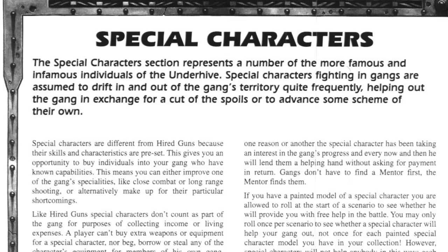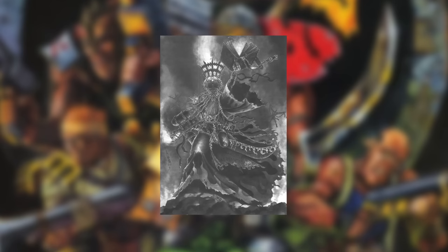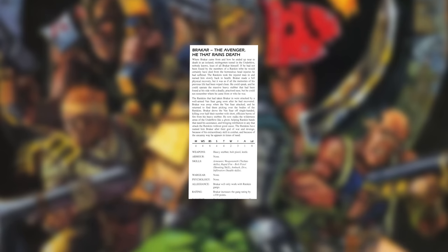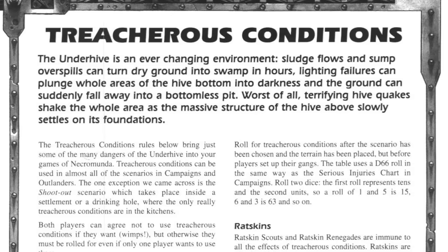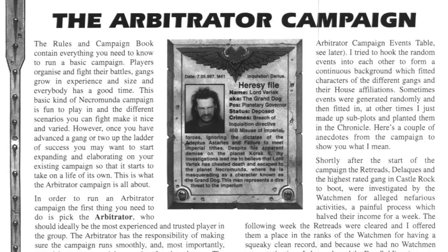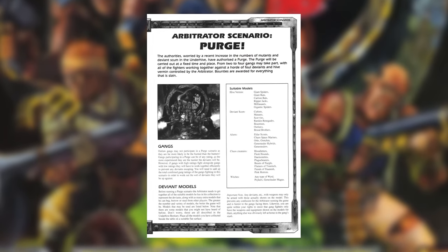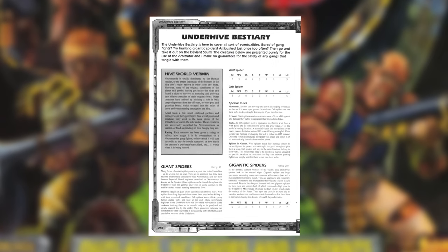It also introduces the concept of special characters, who can be hired for a single game or might come in as a mentor if the difference in gang ratings is particularly high. The book includes rules for the Ark Zealot of the Redemption, King Redwort the Magnificent of the Scavvies, Mad Donna Yelanti, the famed Pit Fighter and obligatory Spartacus clone Bull Gorg, the renegade Ratskin Bracar the Avenger, and everyone's favourite plague-zombie-loving undead Necro-King Carloth Valwar. The book also includes rules for treacherous conditions, tips on running campaigns by Arbitrator Andy Chambers, and Arbitrator scenarios for big multi-gang battles — like Purge, where multiple gangs clear out a dome and a deck of playing cards generates gribbly creatures, from giant bats to plague bearers to Eldar scouts.